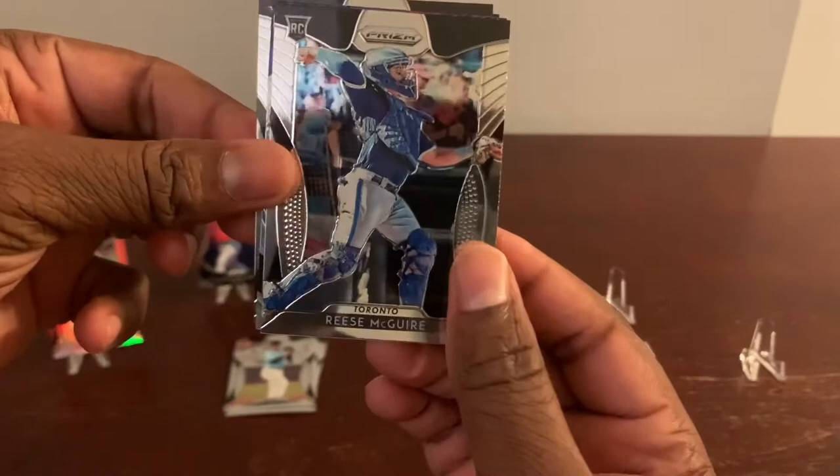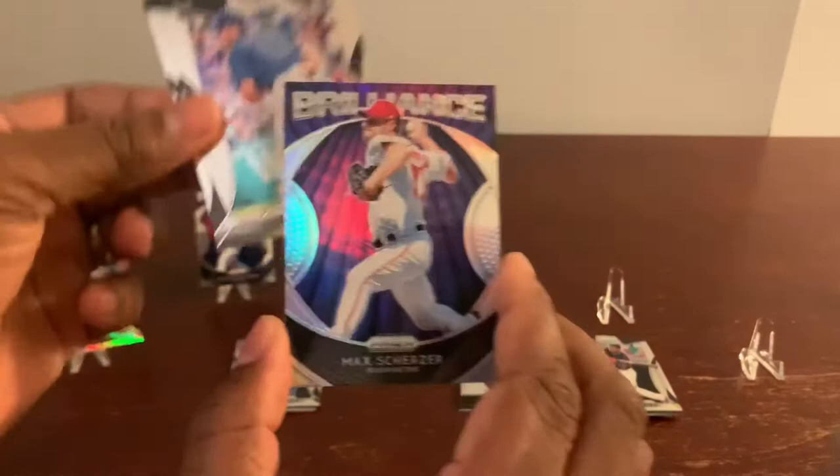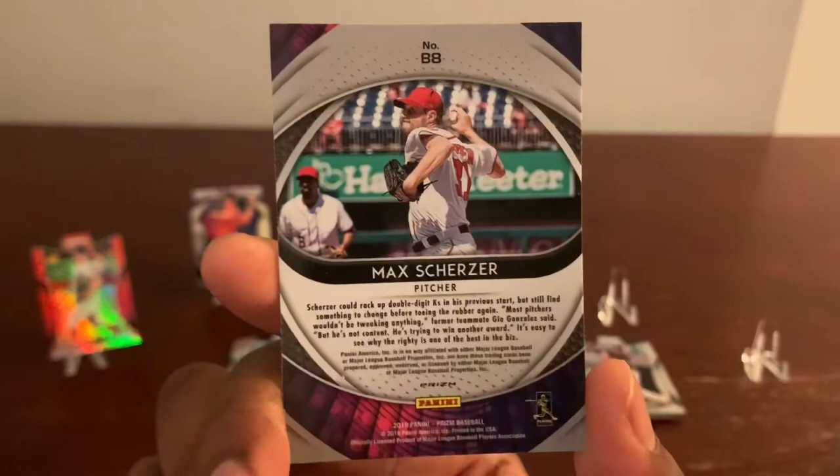This is Mr. Adrian Beltre. We have a nice rookie here of Mr. Reece McGuire. And we got a Brilliance of — if not the number one pitcher, definitely top 3 — Mr. Max Scherzer. Brilliance. Very nice card.